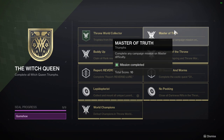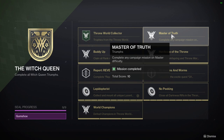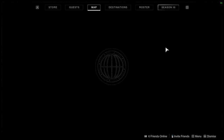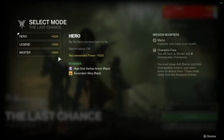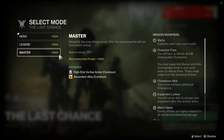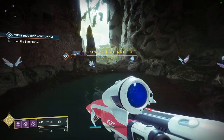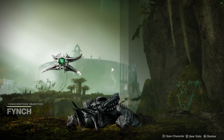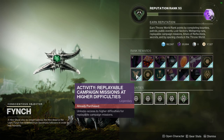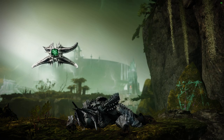Master of Truth requires completing campaign missions on master difficulty. Go to your director, find the missions — they rotate weekly. Master is 1580 power, so LFG this one. To unlock master campaign difficulty, get your Finch rep up to at least rank 12 or 13, then master difficulty becomes available.